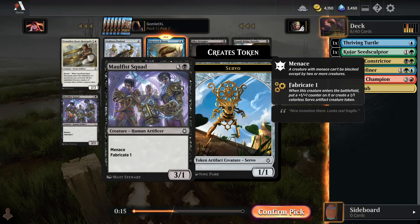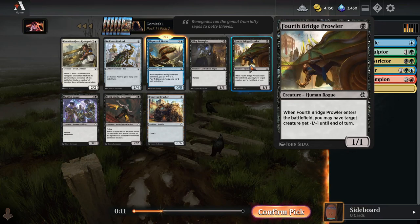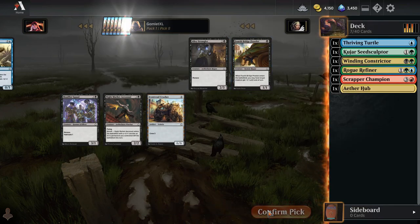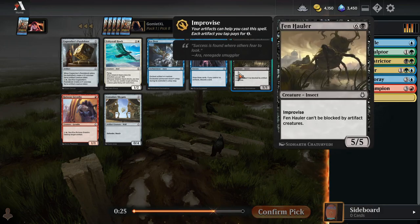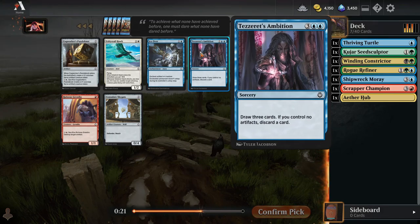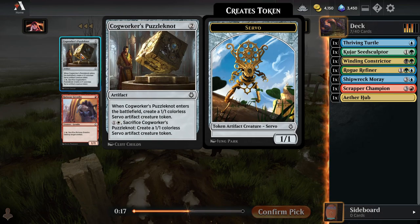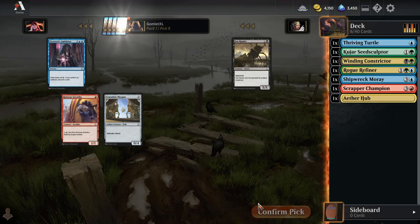The best black card here is probably Malfus Squad — just a decent evasive threat. Fenhaler is really slow; I've played it in a couple decks and just never had seven mana. Tezzeret's Ambition is a pretty big card draw — draw three. Puzzle Knot, you've got to be in white to use this well. I'll just take Tezzeret's Ambition.